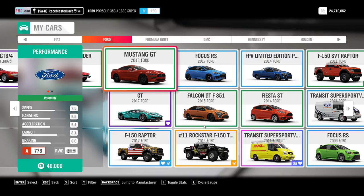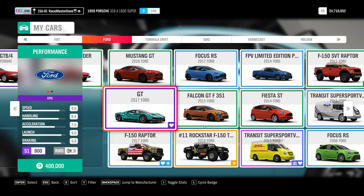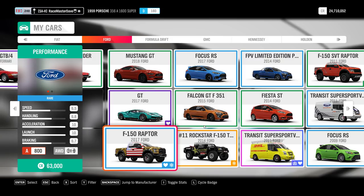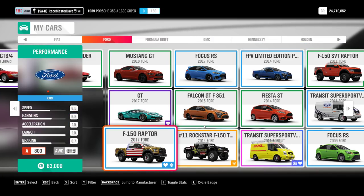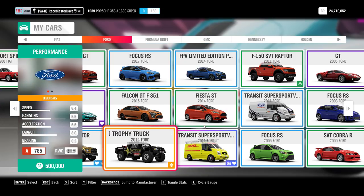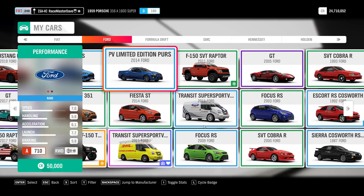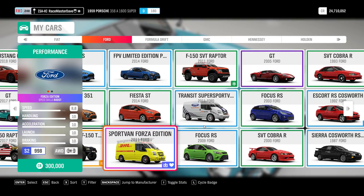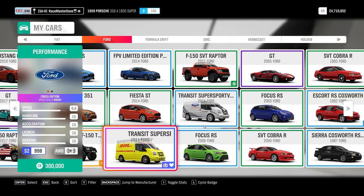The Fiat 124 Spyder is a wheel spin but also buyable. The Ford 2018 Mustang is nothing special, available in the auto show. The 2017 Ford GT is in the auto show and from wheel spins - I got it from a wheel spin. The F-150 Raptor: if you played Forza Horizon 3 you get this as a loyalty reward. The Rockstar variant should be buyable in the auto show but also from wheel spins. The Transit Super Sport Forza Edition you get if you buy the VIP pack - it's one of three Forza Editions you get as VIP rewards.